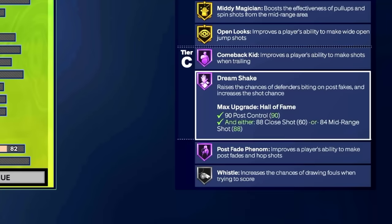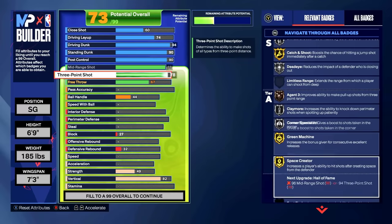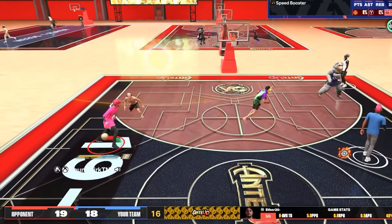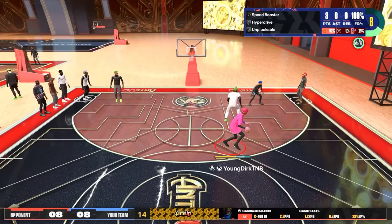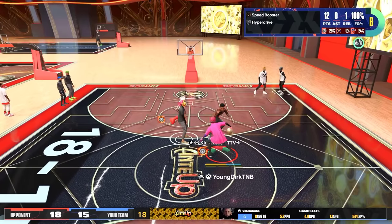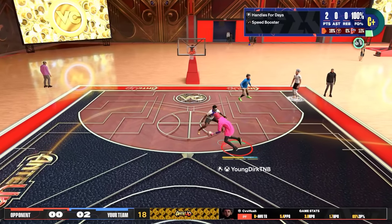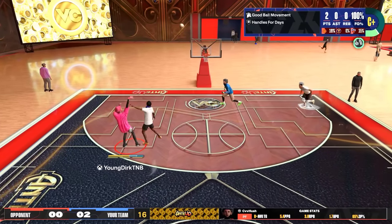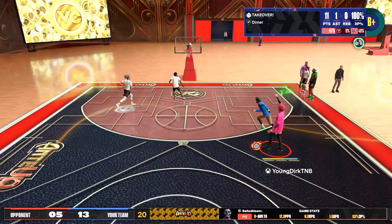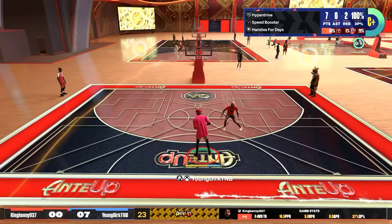We also get Space Creator, Guard Up, Midi Magician, Open Look, Comeback Kid, Dream Shake, Post Fade Phenom, and Agent Threes on Bronze. We get a lot of shooting badges because you are six foot nine with a seven foot three wingspan — you can shoot over guards. That first clip was only against a six-six and it was basically an open shot because of your height. The 88 mid in the mid-range is really hard to miss on this build.